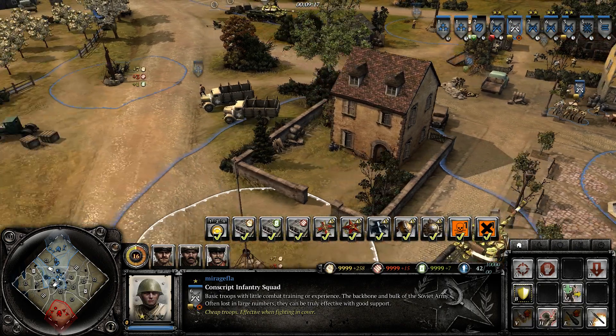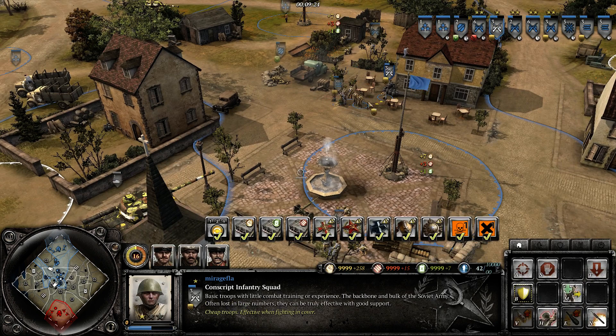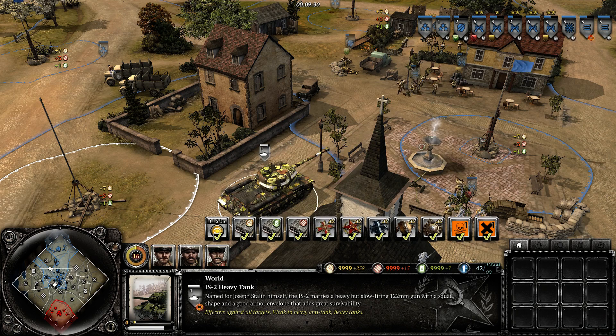We need to spawn a weapon here. We will spawn a Maxim and put them onto the gun. We'll have the crew fire on the IS-2. The Maxim's not hitting, but their Mosin-Nagants and the Gants are.